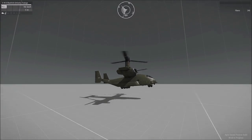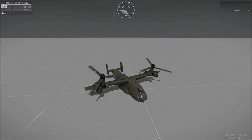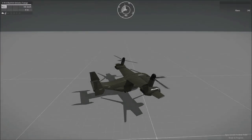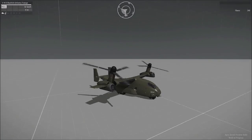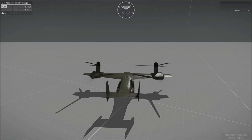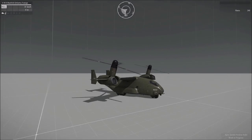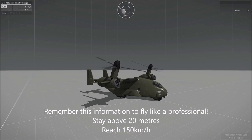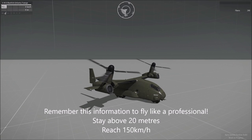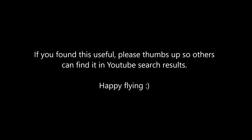With that, you can then safely touch down. It is important to remember that when you're flying this aircraft, it functions like a helicopter until you get into the state of having both engines pointing forward. That transition happens when you're above 20 metres and doing 150 km/h. I hope you enjoyed that handy tip — thank you for watching.